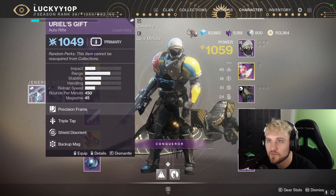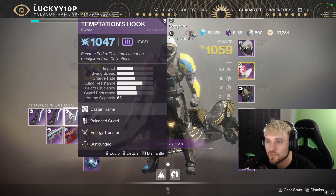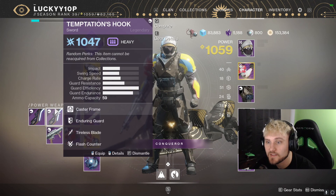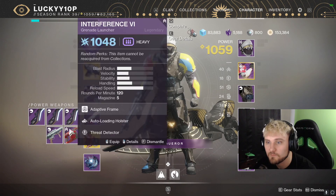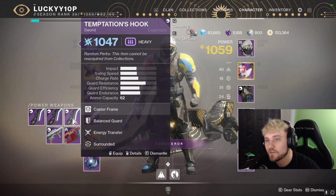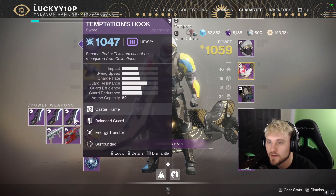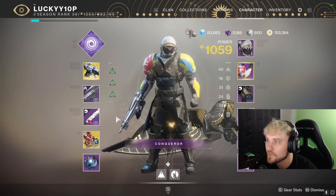An Alatha fusion rifle. Uriel's Gift with Triple Tap and Shield Sword — that seems terrible. We got a Surrounded Sword, which sounds good and like it could be powerful. I already have that god roll though, so I don't know if that would be any better than the one I have, but we'll check it out. I don't think it's going to be better than Whirlwind, but we'll have to do some tests.